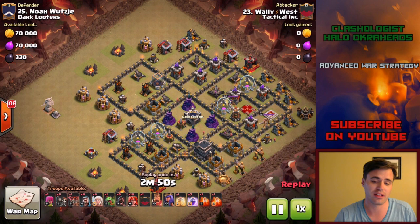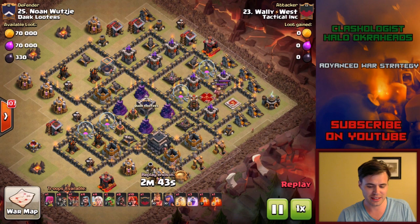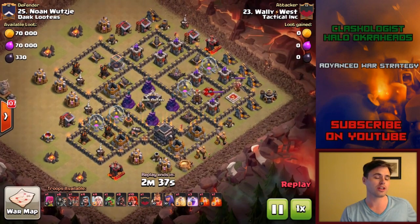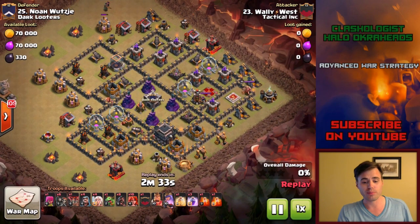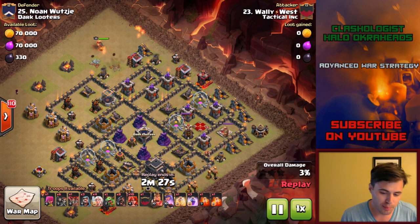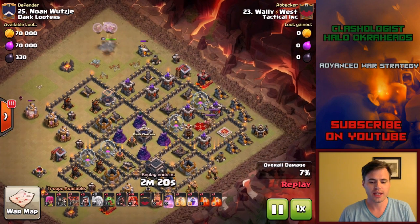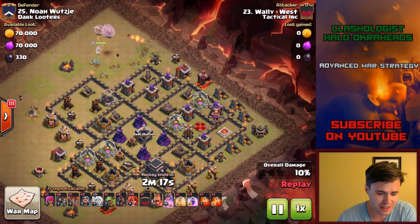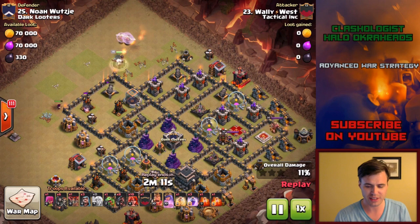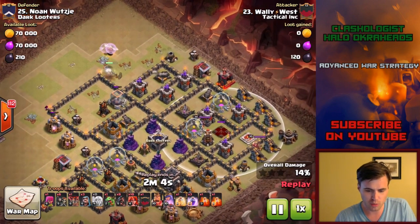Starting at Town Hall 8 would definitely help new players get into the game, because honestly it doesn't get fun until Town Hall 9 - Town Hall 8 is just a learning curve. Adding a sixth builder hut would make a huge difference, especially for Town Hall 11 which takes forever, and even Town Hall 10 takes a long time. It's more of a user-friendliness update but a big one - it really speeds things up.